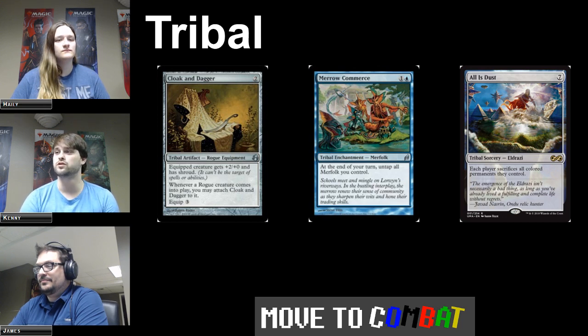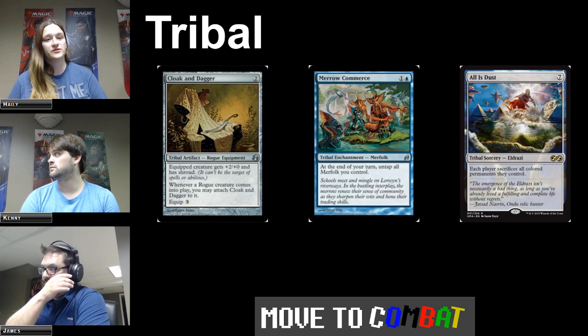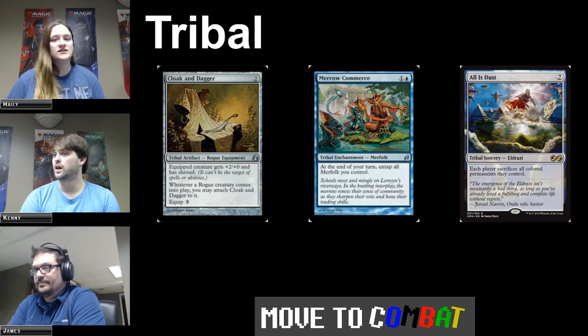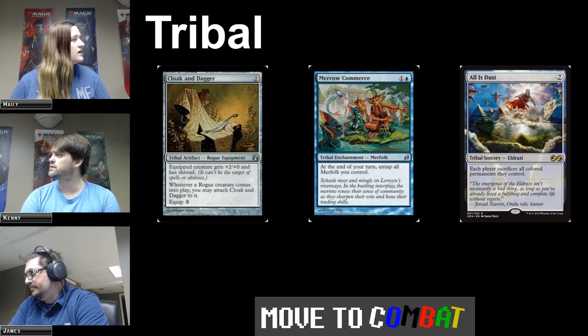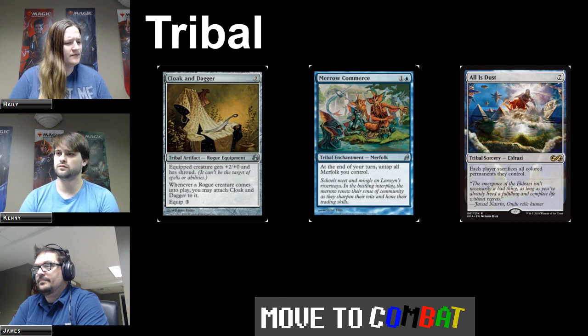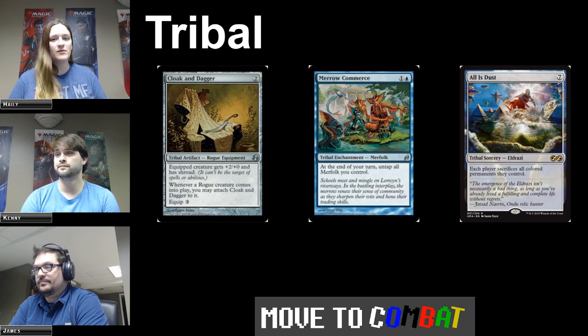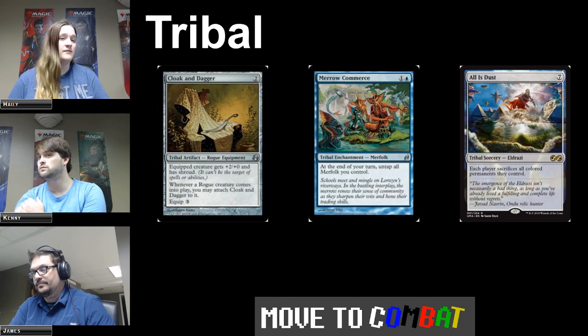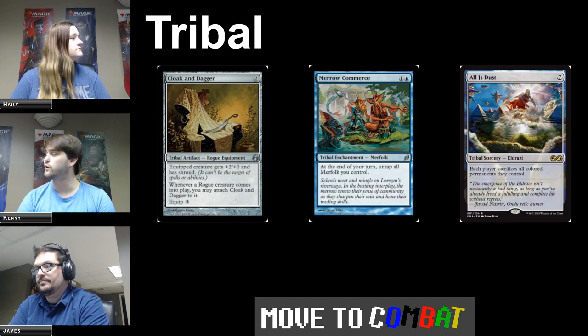Cloak and Dagger is the same with rogues, and Alistus is the same thing for Eldrazi. A good example of what we mean by super types lies in these cards, because you see it where it's a tribal artifact, a tribal enchantment, or a tribal sorcery — and it has the type of the tribe it's portraying. It counts towards effects that care about specific creature types. So you could tap Mericommerce, Kometa, and another merfolk to draw a card, and then they untap on your upkeep.